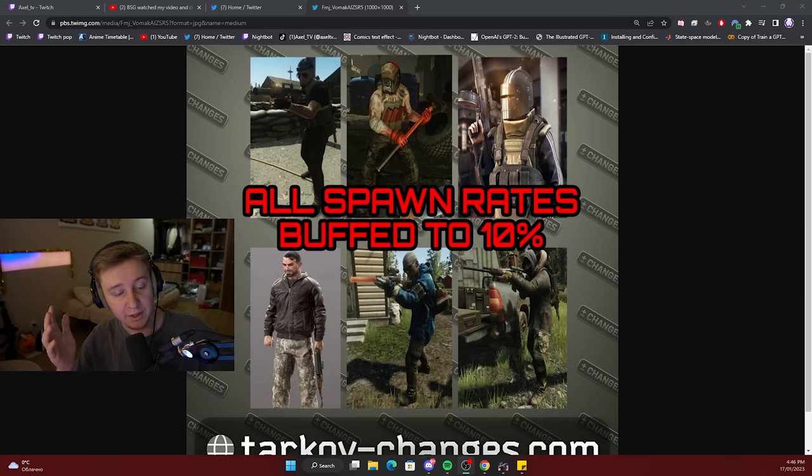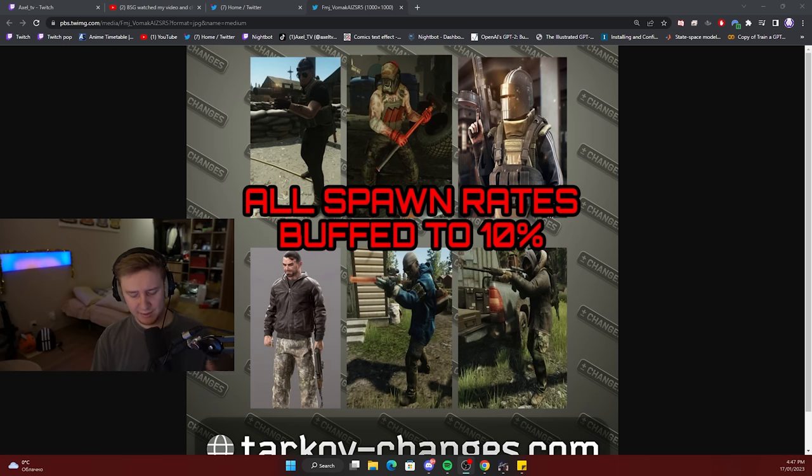Another thing I would love to mention is that the bosses have been buffed. All boss spawn rates have been buffed to 10%, and the Goons have been buffed to 7% I believe. A couple of content creators mentioned that yesterday, however they didn't mention that the cultists were also buffed. I'm not sure about the percentage but I've been told that cultists spawn more often now, and if any of you have met them please do let me know.